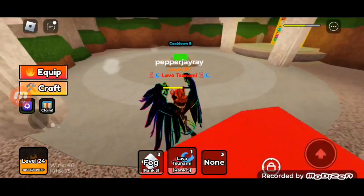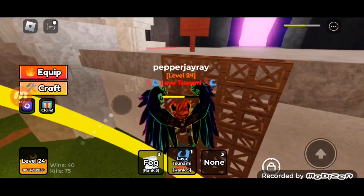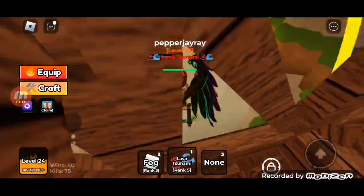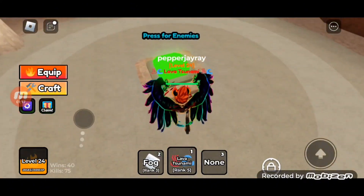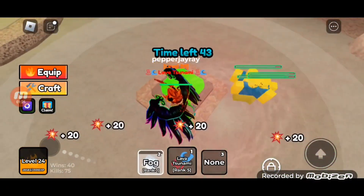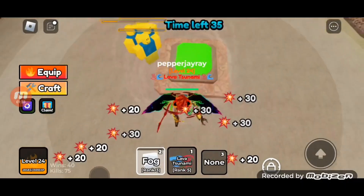Look at how quickly that cleaned up that entire wave, and look at how much XP that gave me — like half of level 24. This one is pretty self-explanatory: it clears out the wave easily, does a lot of damage, and it's pretty good AoE so you don't even have to get hit. When they're all on your back, use fog, because that ticks multiple times. This ability only ticks once, but it makes up for it with just how much damage it does.